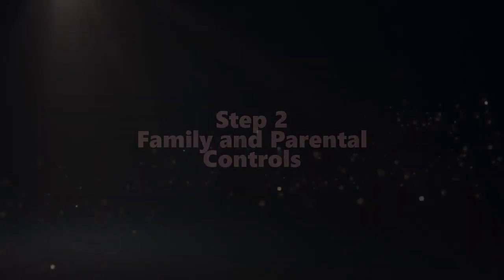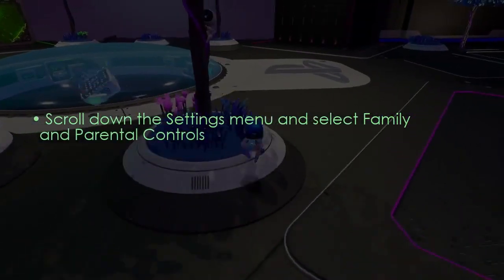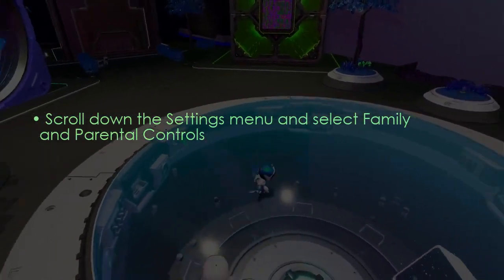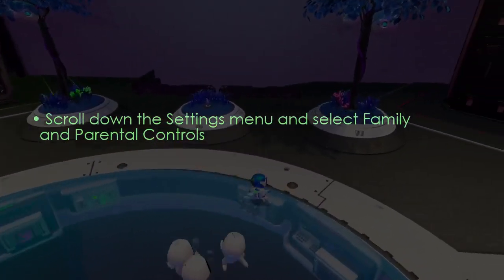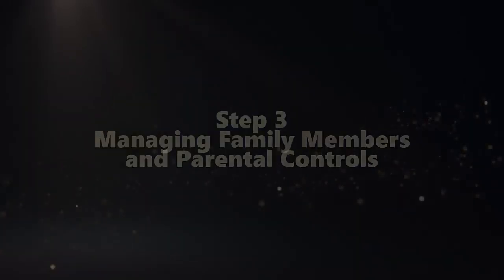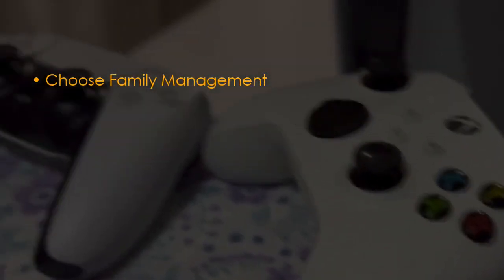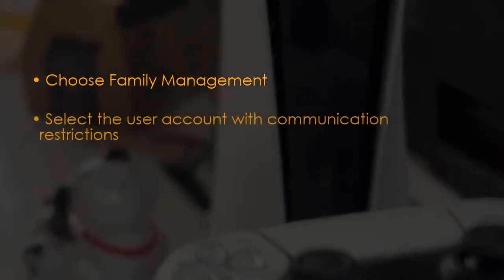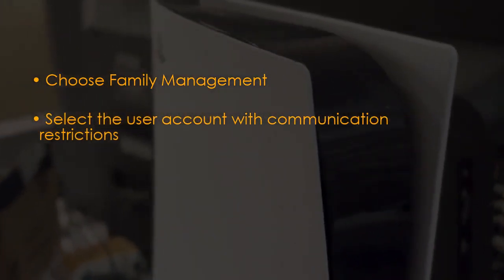Now, in the next step, be on the settings menu itself and scroll down and select 'Family and Parental Controls.' Then choose 'Family Management,' and after that, select the user account with the communication restrictions.